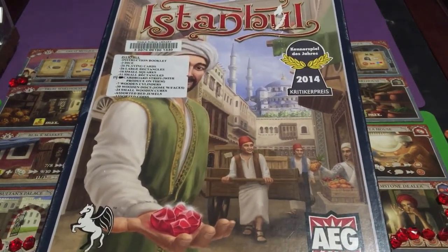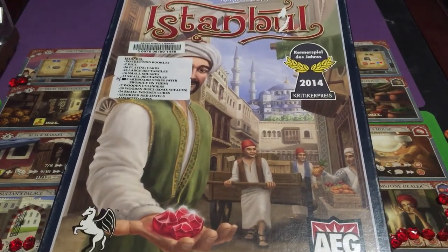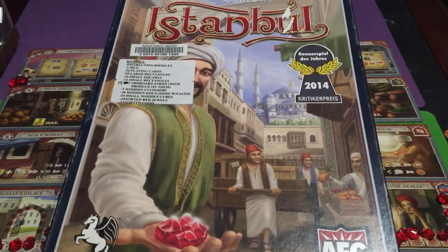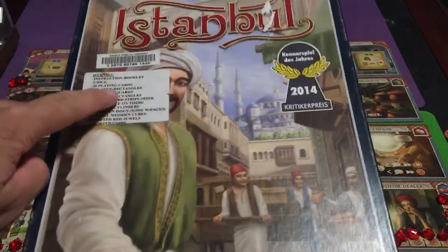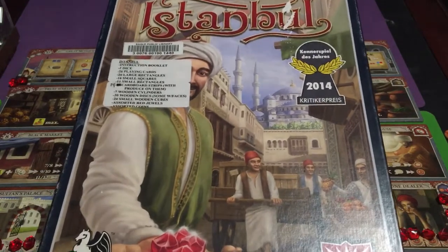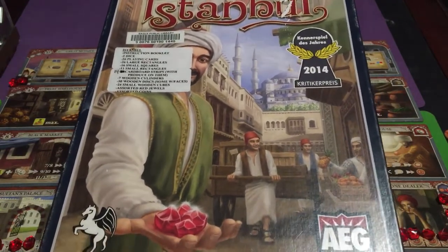Welcome back everybody. For this video, I'm going to show you how to play Istanbul. This is an AEG game, and you'll also notice that this is a library game — a game I got from the library.